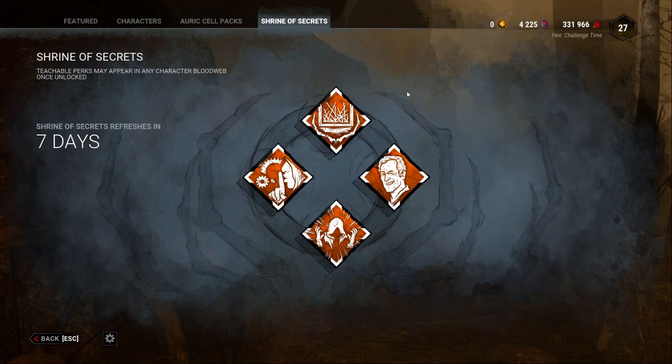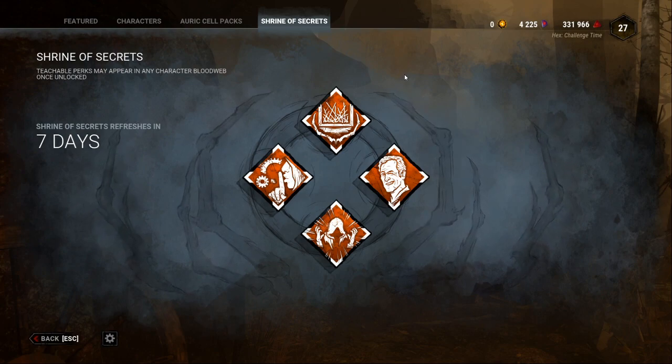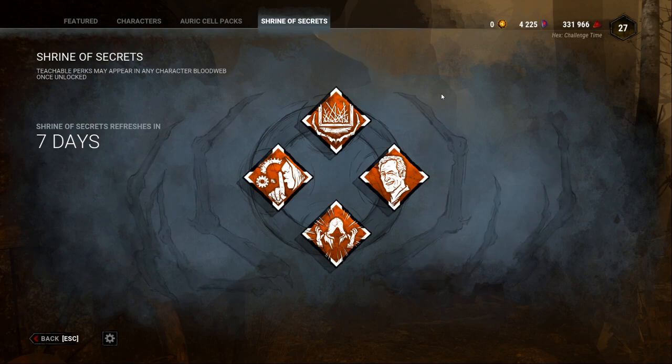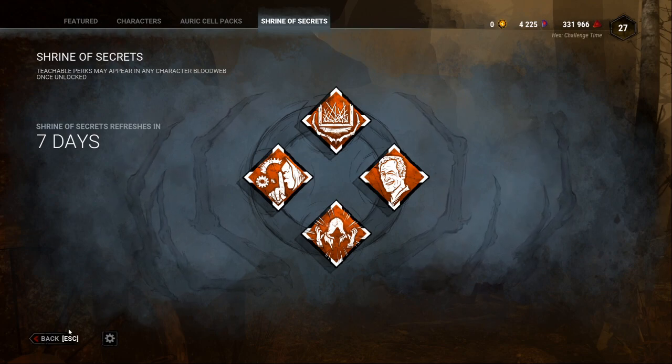The Shrine is completely random, though I believe they keep track of them so you can figure out when a certain perk will next appear. I highly recommend that you just unlock the character, spend the blood points, and unlock the teachables rather than waiting on the Shrine, because otherwise you could be waiting a while depending on what it is.